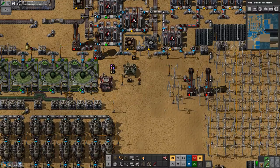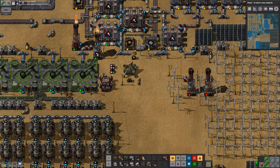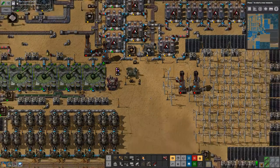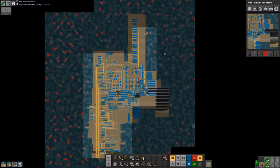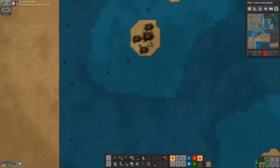But instead of a normal world, you start on a tiny island and you don't have any ore fields. All you have — if I scroll out here — is basically all sea. And instead of Biters and Spitters as enemies, you have only Worms to contend with.